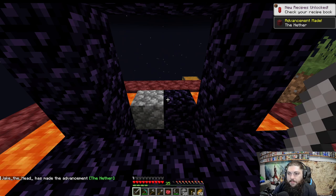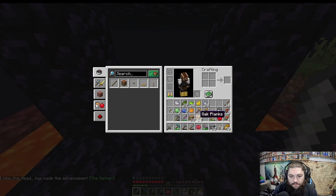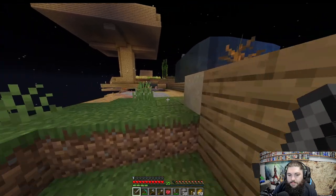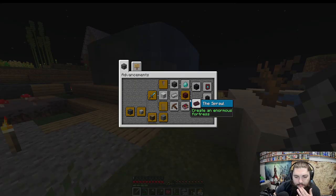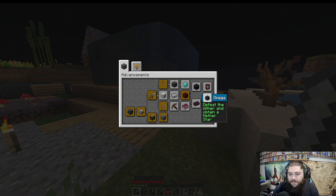Advancement unlocked — 'Made the Nether' — attempt to enter another portal. So I guess you can't actually go into the nether, but we did get a nether fragment! That opens more advancements: create a bastion, get a fortress, defeat the wither and obtain a nether star — oh god, that's going to be really rough.